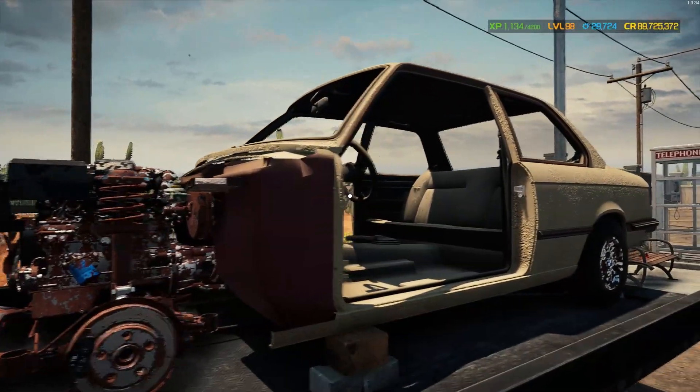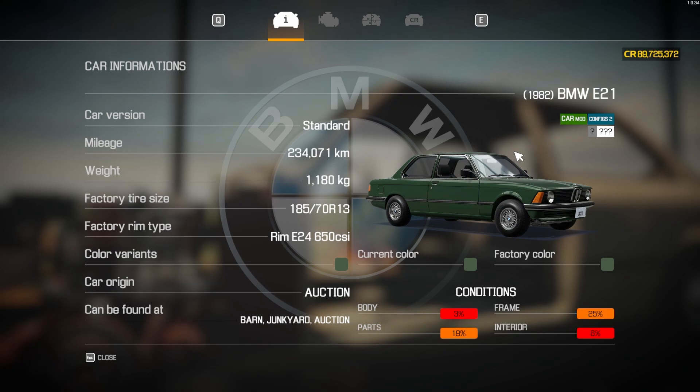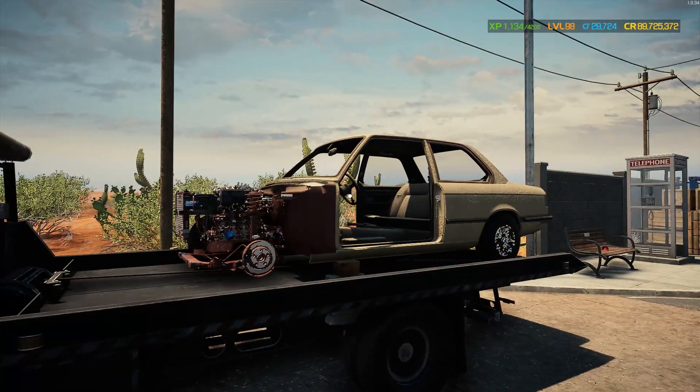Coming up next: another mod from Jackal — the BMW E21. There's a standard edition and a race edition; we went for the standard. Available in the barn, junkyard, or auction house — not brand new, it's from 1982. The one we got is in quite bad condition. We paid 19,650 and could sell it for 16,604, losing 3,046. The engine is the i4 M31 turbo, currently at 125 horsepower. We'll be drag racing this one — should be a fun episode.